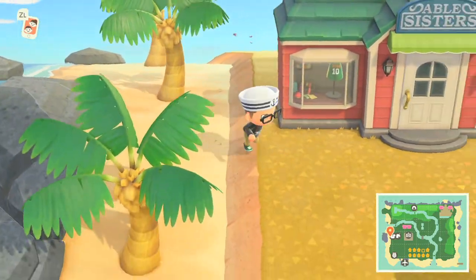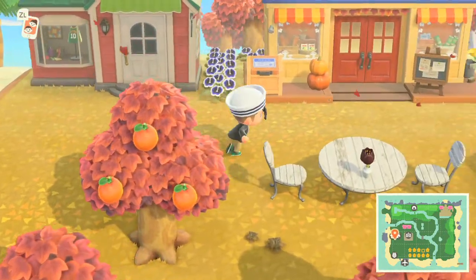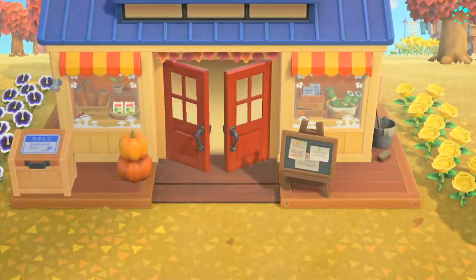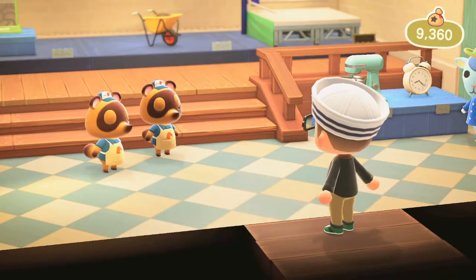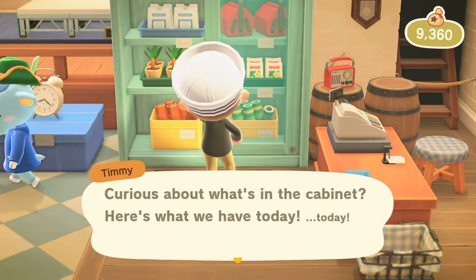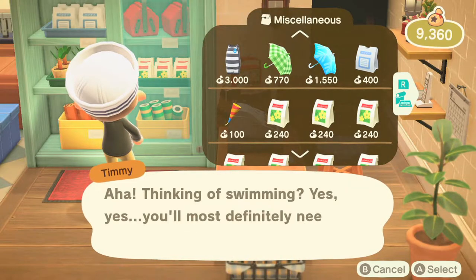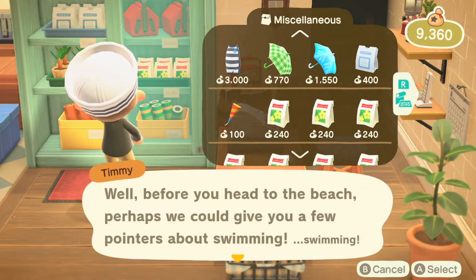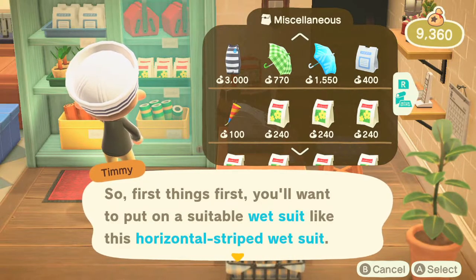Let's go ahead and start swimming. This is my character's actual first day of swimming, and we wanted to show you some of the things you need to do to prepare. As far as I've gathered, you can't get Pascal to show up if your gate is open or you're swimming with another player — not sure if that applies to a player on your own island, but that's what I encountered trying to play earlier.